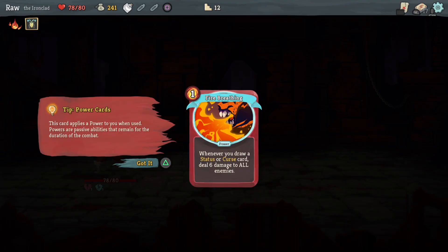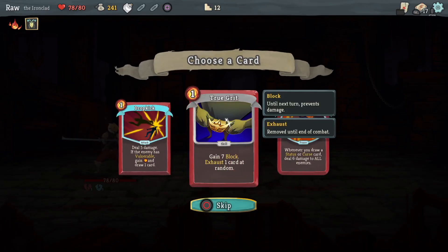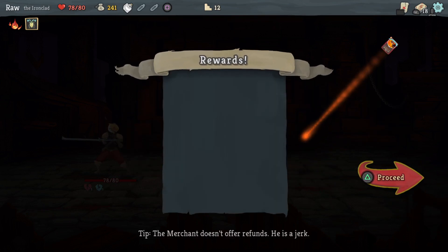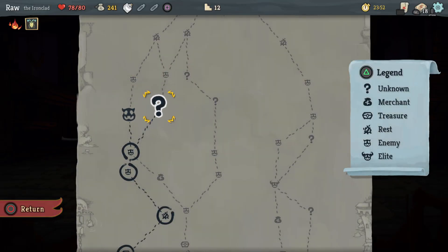We got a new card: Fire Breathing — whenever you draw a status or curse card, deal 6 damage to all enemies. This card applies a power — passive abilities that remain for the duration of combat. I'm taking that. That's my first power card, so let's do that and then see what this question mark is.